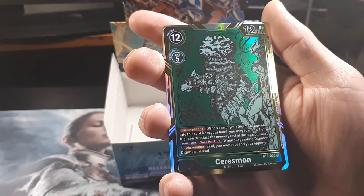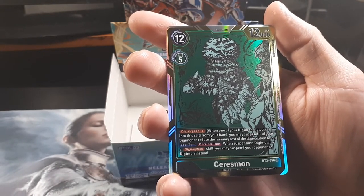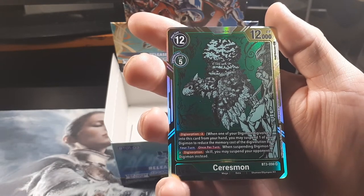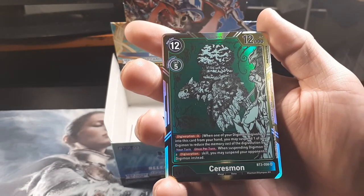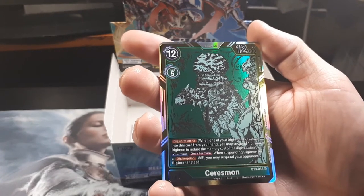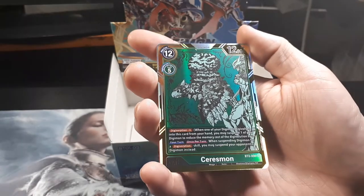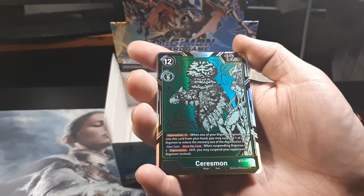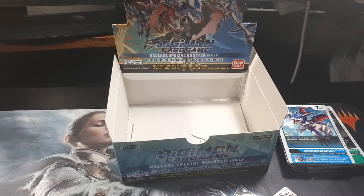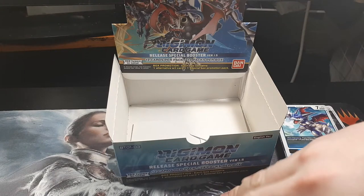I was actually just talking about that in the video I made for Magic, about how some of the foils are disappointing because it foils the background but doesn't foil the character. But this is a situation where foiling the background is better than actually foiling the character. Can you move that around a bit in the light? That is beautiful. I like the alternate art. Wizards could learn a thing.